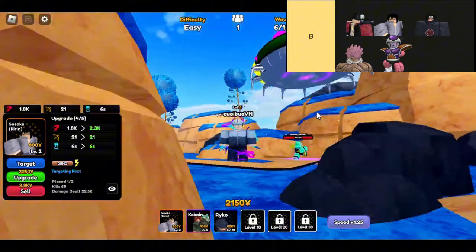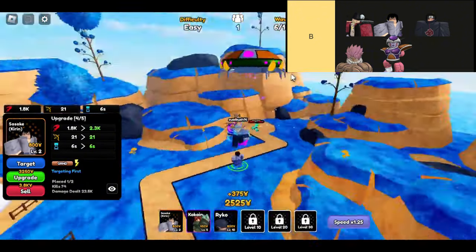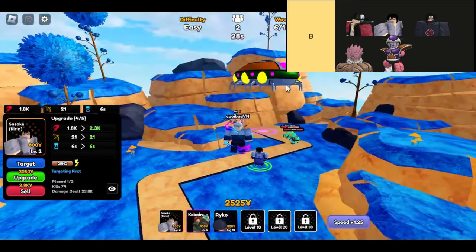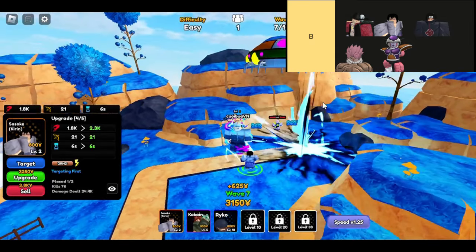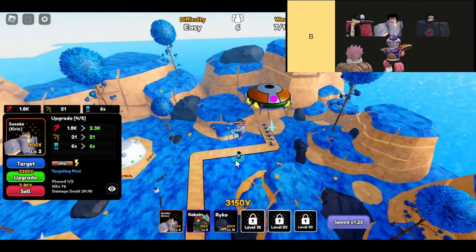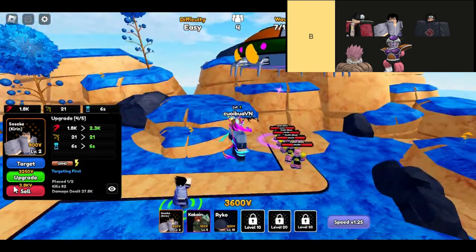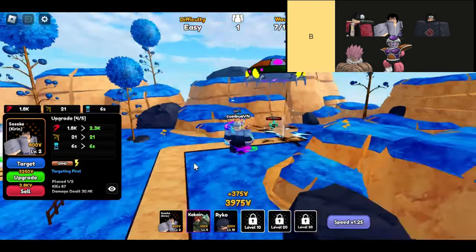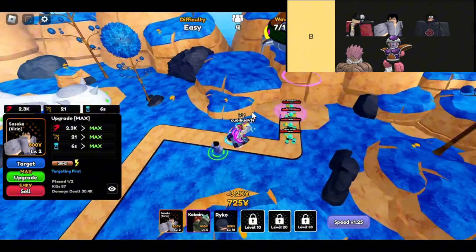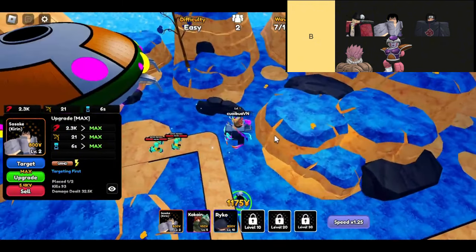Now let's talk about Sasuke Kirin. This unit is often labeled as one of the worst legendary characters in the game. His burn ability is lackluster, and with only two placements, he's not exactly winning any awards for versatility. He's not a hybrid, and his range is pretty terrible. So why would you ever consider picking him over an epic unit? Well, his stats do have some merit, but if you're trying to optimize your team, you might want to pass on this guy.